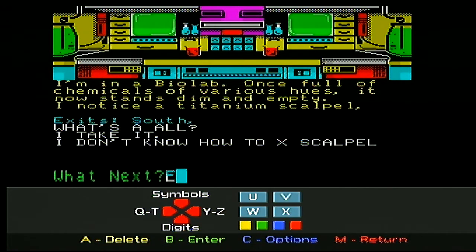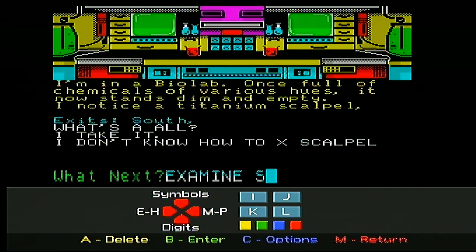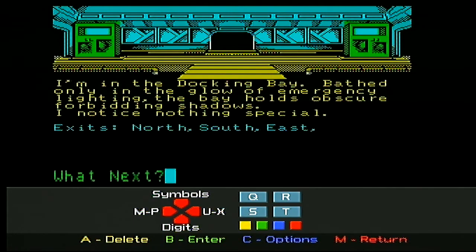Let's examine the scalpel. This is where it goes - I can't do that, please choose some other words. It reveals nothing. Do you know what - the amount of effort that went into that. Let's go south. The amount of effort that was involved in doing that. Let's go east, because I feel east may be useful.